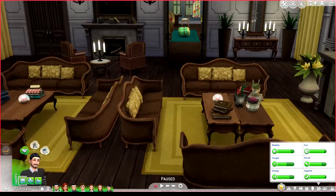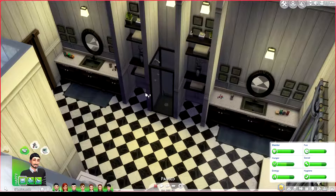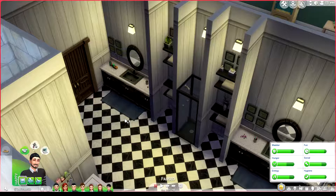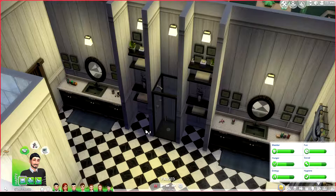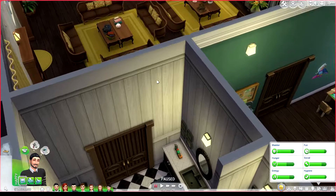I saw Vivian coming out of the other room. On the sides here we just have two bathrooms. If you're familiar with my builds, you'll probably know that I'm a bit of a symmetry nut — I like things to be symmetrical. It kind of drives me nuts if things are out of place.